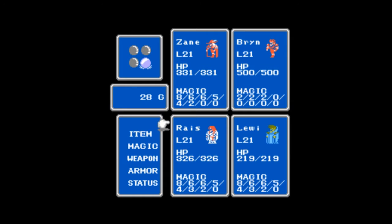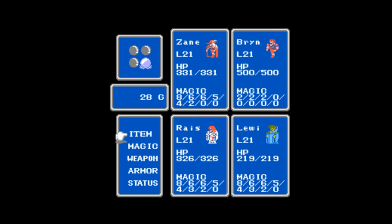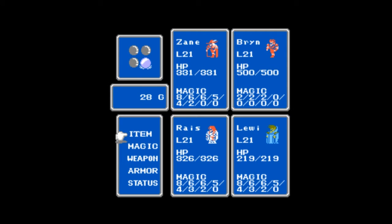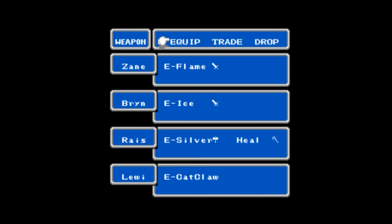I bought myself a bunch of magic, a lot of which was kind of useless. I bought some spells for Brian here, and I bought up to tier 7 of magic for everybody but myself. I also bought the Cat Claw from the weapon shop in Gaia. This is actually the best knife that black wizards can equip, so Louis is all set in terms of weapons. He's not getting anything else for the rest of the game.